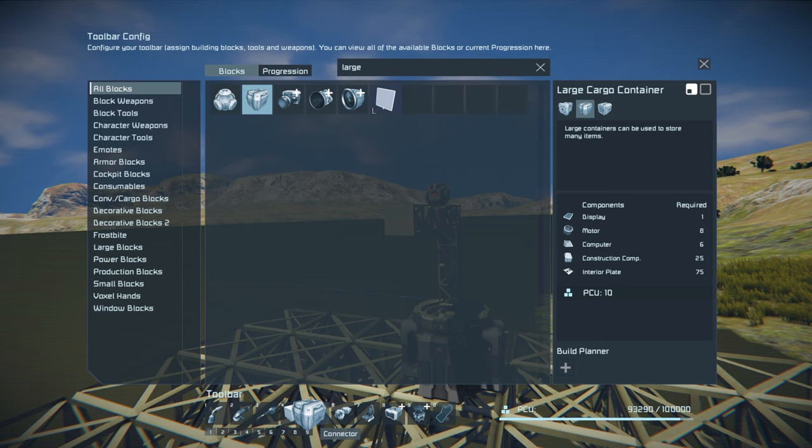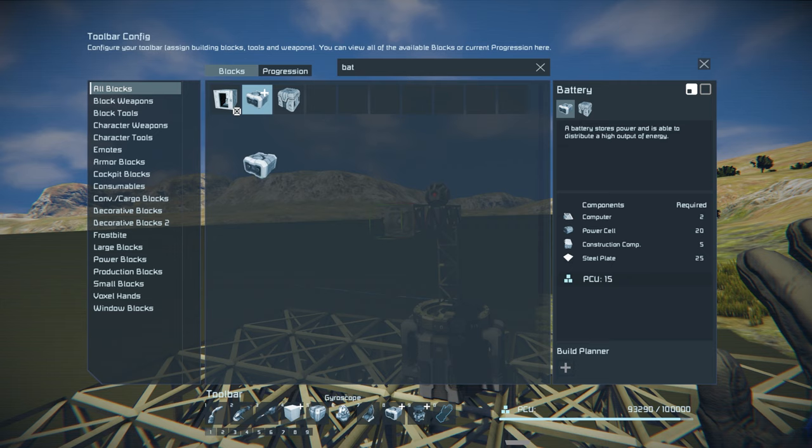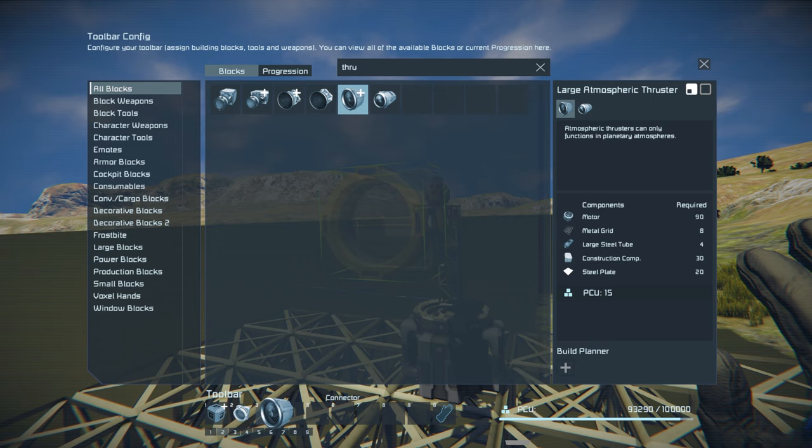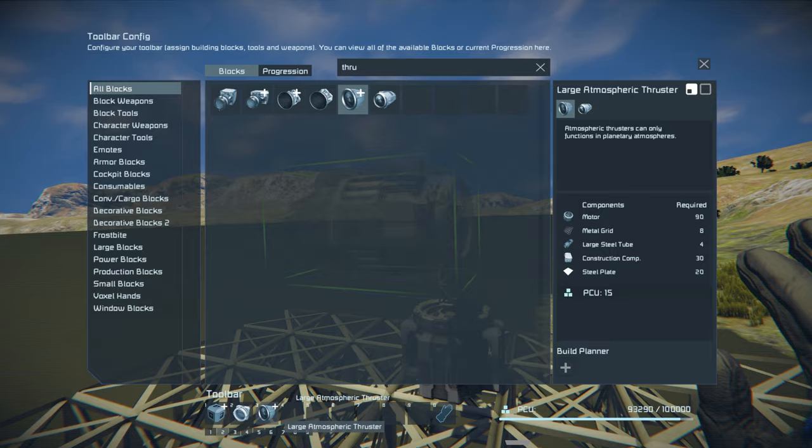What we're going to need for this one: a few large cargo containers, gyros as usual, batteries, a cockpit, drills, small conveyors, a connector, and atmospheric thrusters — both small and large atmospheric thrusters. Let's go ahead and put the large one on the toolbar so we can switch between them.